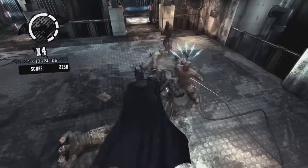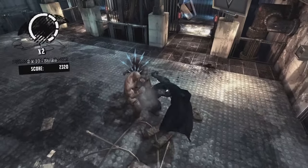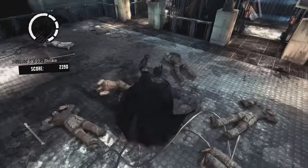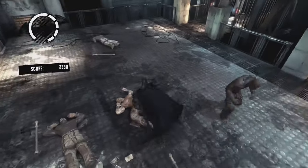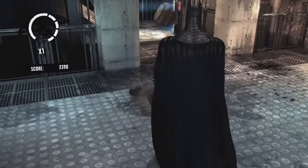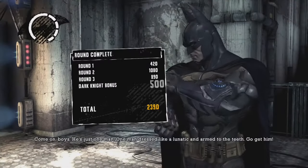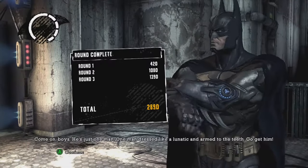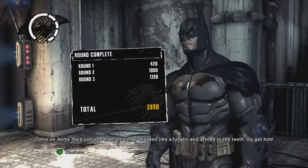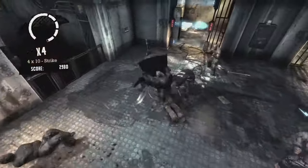The combat system in this is extremely simple. Basically, when enemies have got the blue lines over their heads, you can counter. And then you've got your attack buttons as well, so you can build up a bit of a combo. You can even add in gadgets once you unlock them and get a bit more proficient with them. The combat system is not only limited to just raking havoc with your fists and feet.